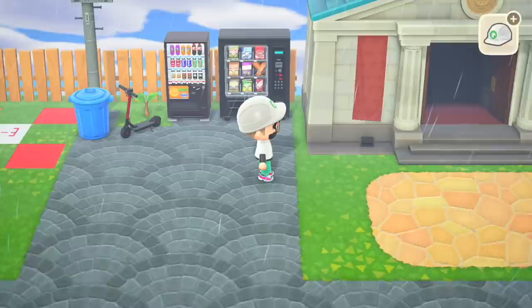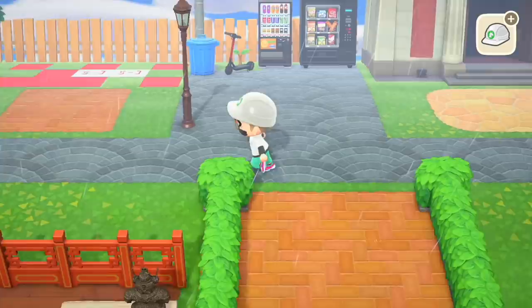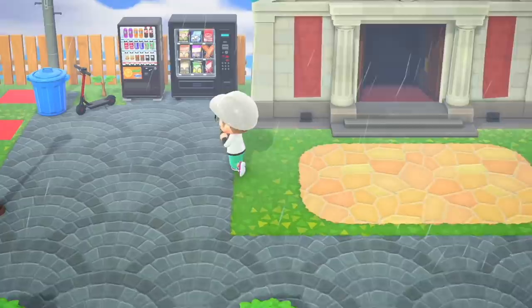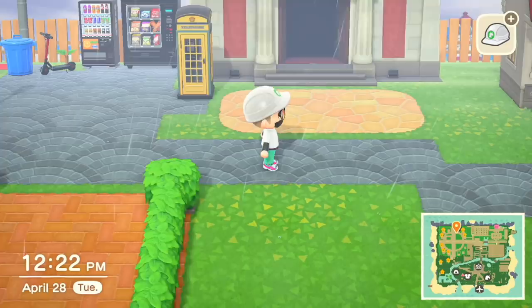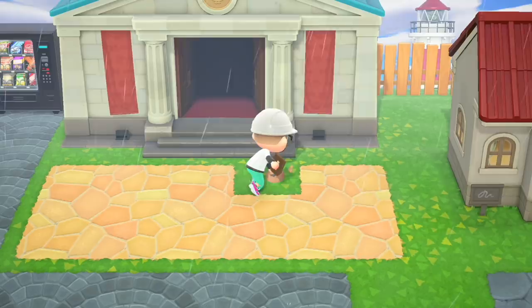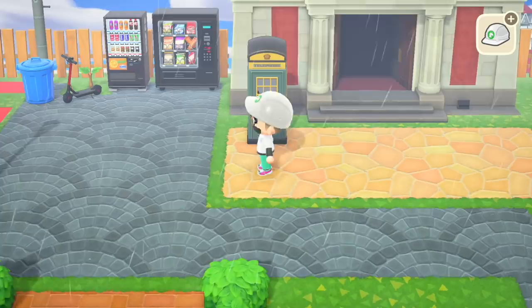I didn't realize the museum looks visibly different now — that's neat. Animal Crossing decoration is all about trial and error: you put it down and you either love it or hate it. I thought it would make sense to add a phone booth since in any public area you'd have access to one. I also tried the terra cotta floor under it because I didn't like the way it was clipping onto the grass. I really wish you could put flooring underneath the entrance to the museum the way you can for villager houses.